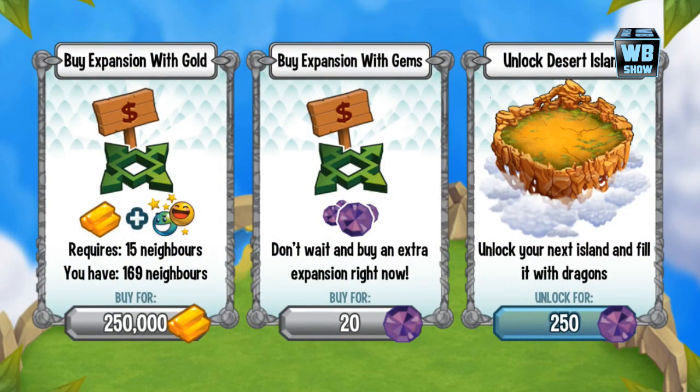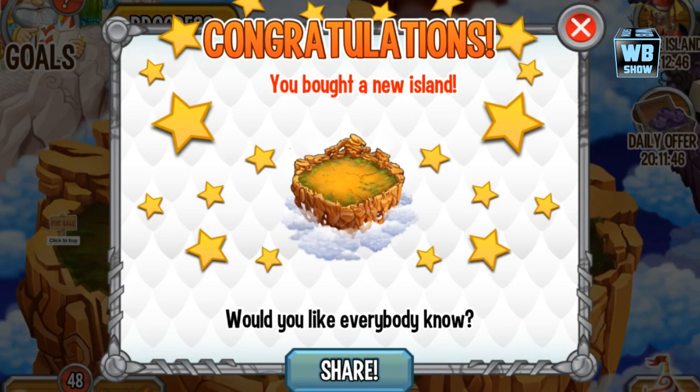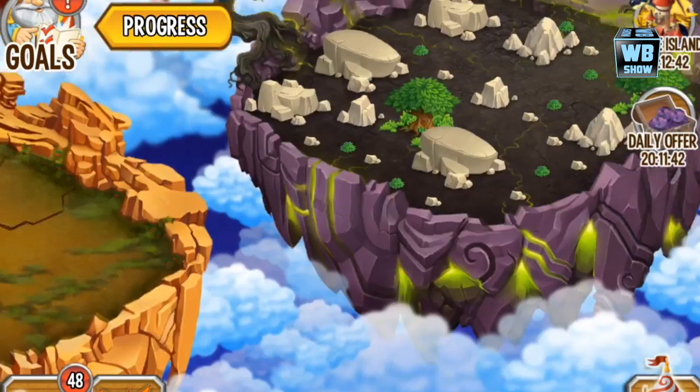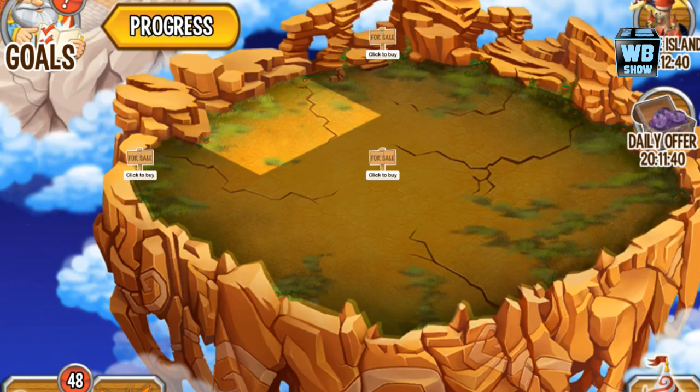Let's just buy it. All right, so 250 gems to unlock this desert island in the game. There we go — the desert island, we just bought a new island. Awesome, new island! We can't exactly expand where we want to the next island.